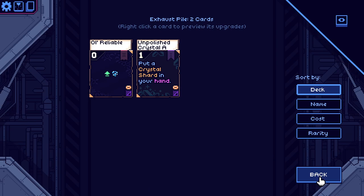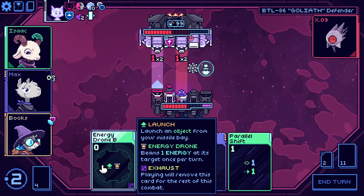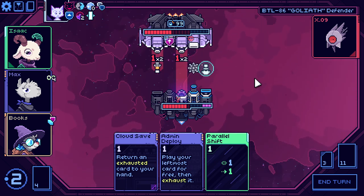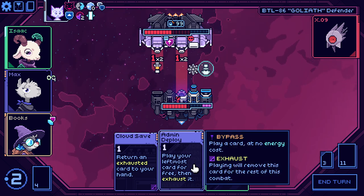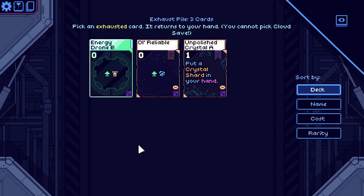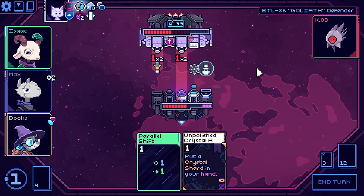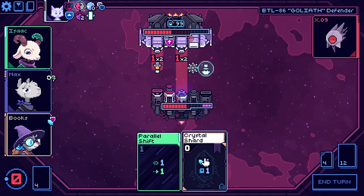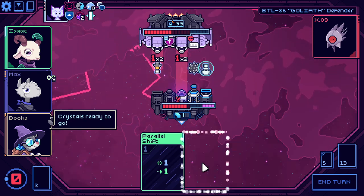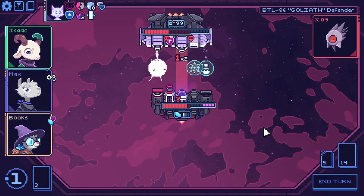I don't have anything that will let me move. We'll block one of the damage with that. Do I just do this for the extra card play? Fine. We'll play one of these in the future. Bubble field — that's actually helpful. It means that this thing takes both of the shots, so now I don't take any hull damage.